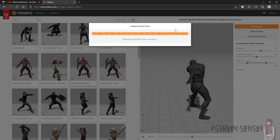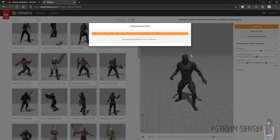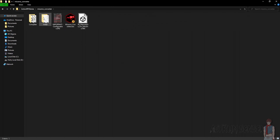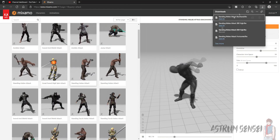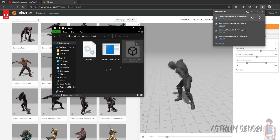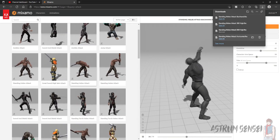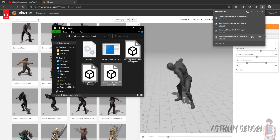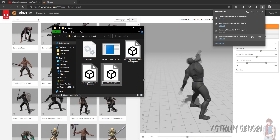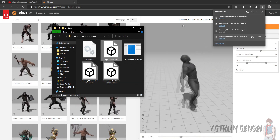Next we're going to convert the animations using the Mixamo converter. Here is the folder for the Mixamo converter — as usual we go to Initial and place them there. We have standing melee attack horizontal and I'm going to rename it to Light Attack One, then the backhand which should be the second attack.